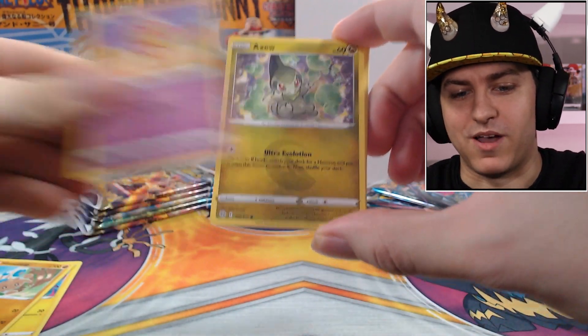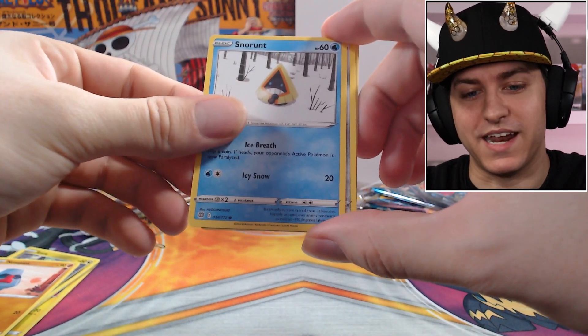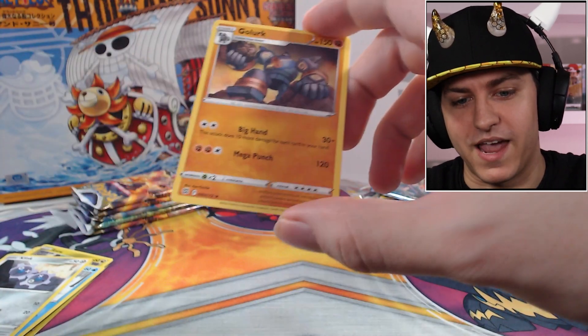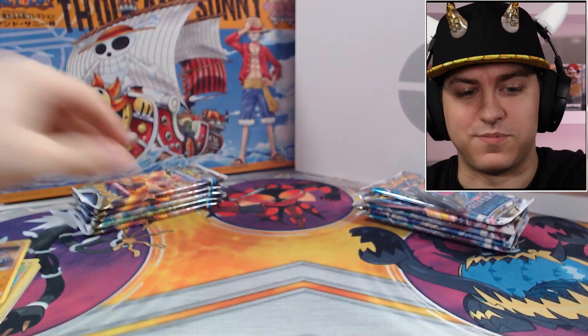Let's take a look as we go through: Blunder Policy, Luxio, Hitmontop, Vullaby, Nosepass. First pack magic — can we get it? We got a Reverse Holo Luxio and a Non-Holo Golurk. All right, on to the next pack.